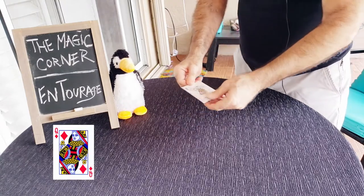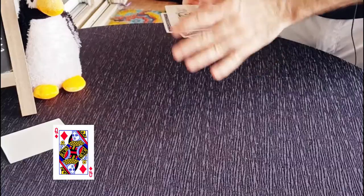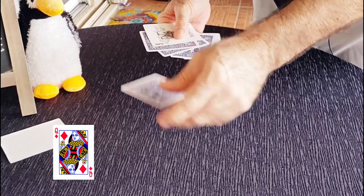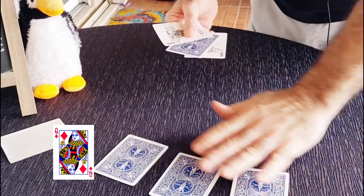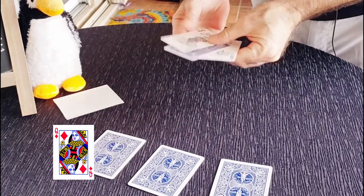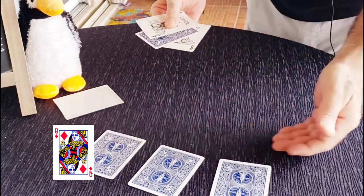Let's say they name the Queen of Diamonds. You open up the packet and spread it out — there are four queens. I want you to take out three of the queens that you think are imposters. So the penguin chooses — that's an imposter, that's an imposter, this is an imposter — and it leaves their chosen queen, the real queen, the Queen of Diamonds.